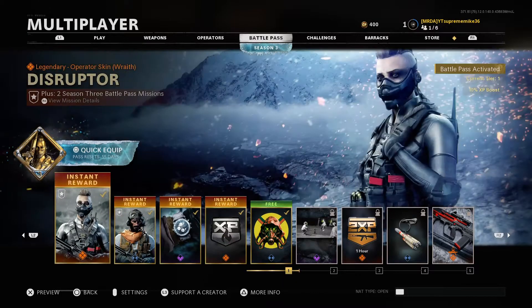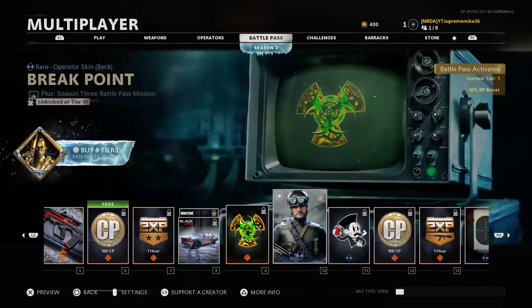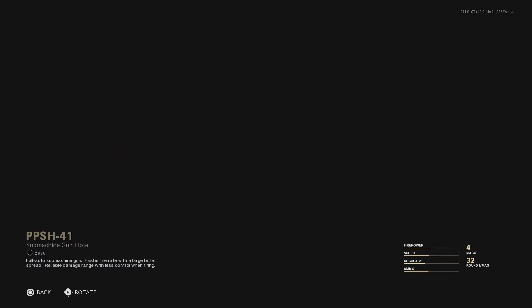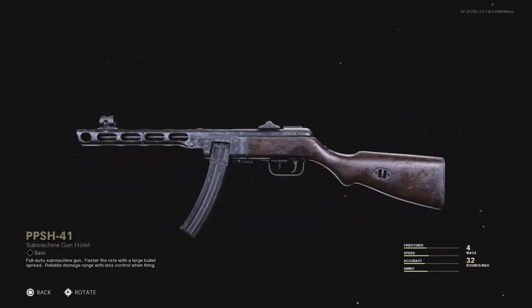I've already bought the Battle Pass. I got the free Interwars. I'm going to be checking out some of the things that are in this Battle Pass. I can't wait to get this SMG — people have already gotten it and I just get shredded with it. The PPS41. I can't wait to use this gun.